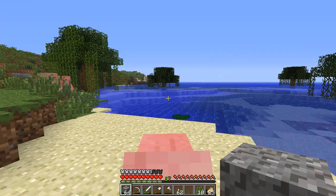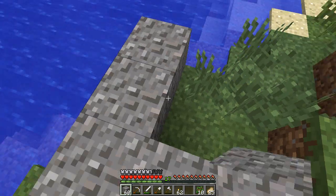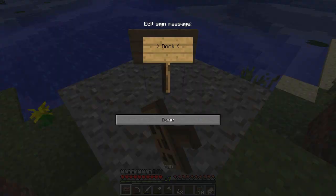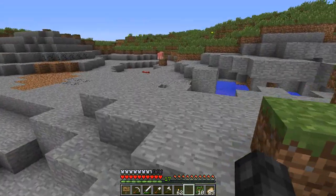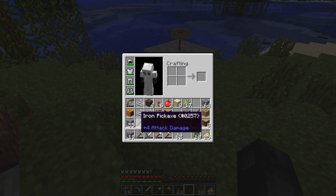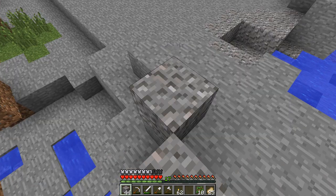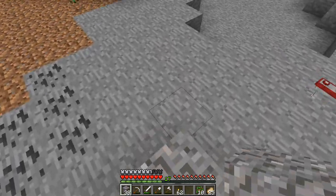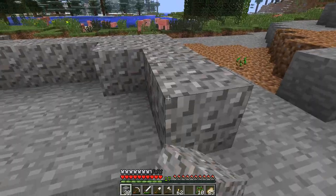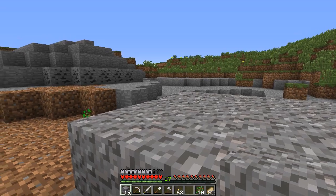Maybe a dock right here. I only have a few signs so we're going to put 'dock' — there's going to be a dock there. And then here we shall have — I have a lot of gravel — so we're going to have the pathway come over here. Nothing is final, this is all just me planning. And then I want a central hub area — this can be like town square — and I want all the things to branch off from here.